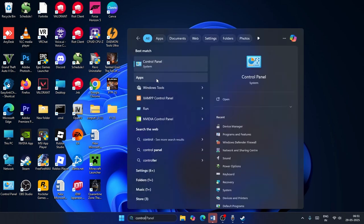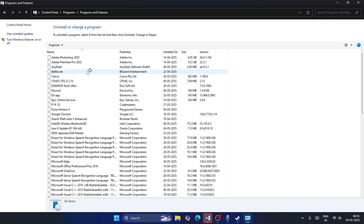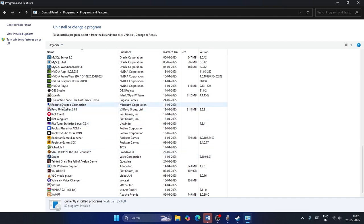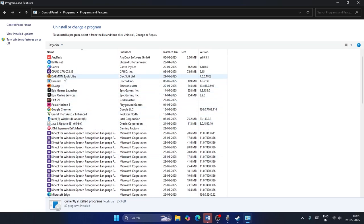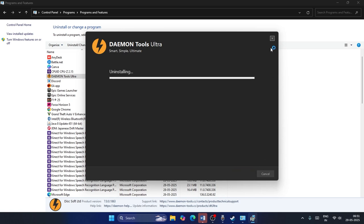Search for Control Panel, click on it, go to Programs, then Programs and Features. Look through the list for Daemon Tools — it may be installed there. If you find it, right-click and go for Uninstall. You can reinstall this application in the future whenever you need it.